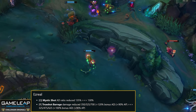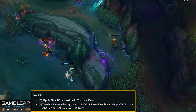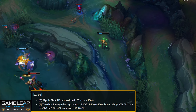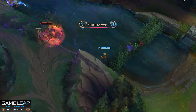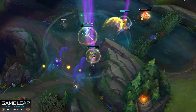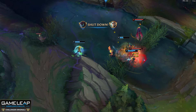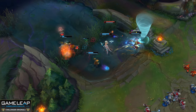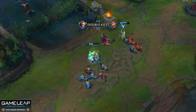Ezreal Q AD ratio goes from 135 to 130. R base damage goes from 300/350/700 to 325/625. R bonus AD ratio goes from 120 to 100. Ezreal has been buffed repeatedly since the new season — he was weak with the items, then a new build emerged with Essence Reaver. We also buffed him and Karma in patch 14.2, and with Essence Reaver and Devourer also getting buffed again, Ezreal needs a nerf to keep him from jumping from D tier all the way to S tier.